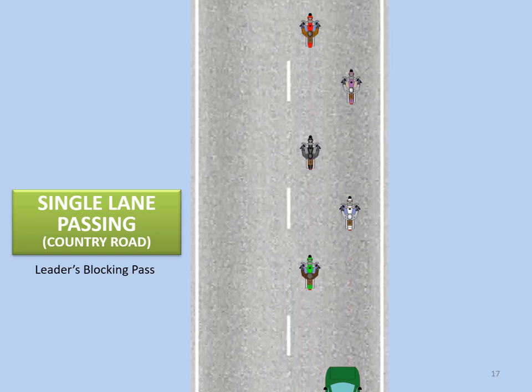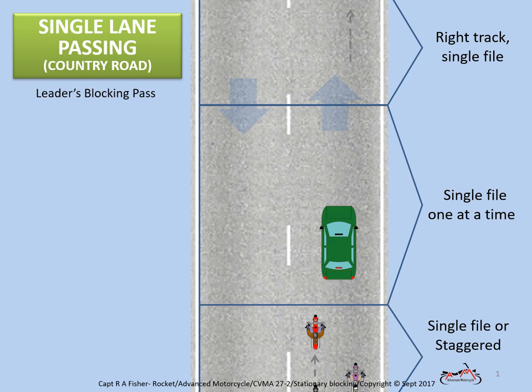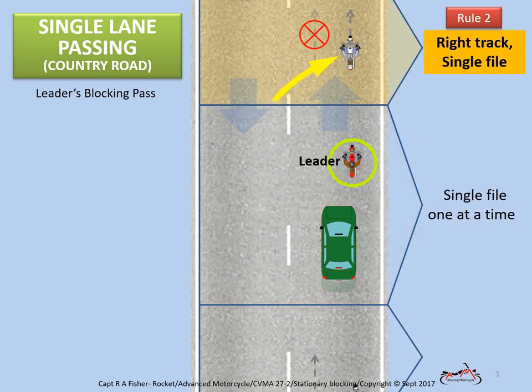Let's rewind and look at the details. How we pass happens in three distinct phases: approaching either single file or staggered; passing single file one at a time while in the oncoming traffic lane; and positioning right track, single file as we come back into our original lane. In this case, we'll assume we've approached the slow-moving green car in our normal staggered formation. Passing is done single file, one rider at a time from front to back. There should never be more than one rider in the oncoming traffic lane at a time. Because the leader blocks for this maneuver, rule two applies.